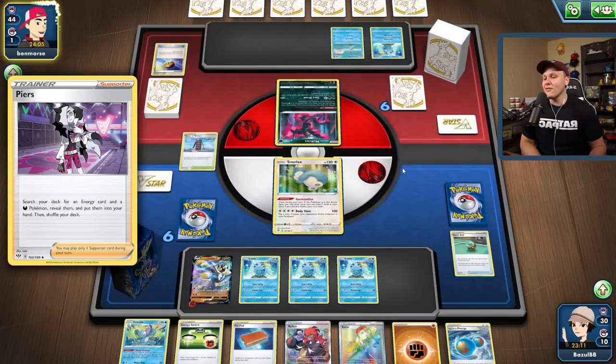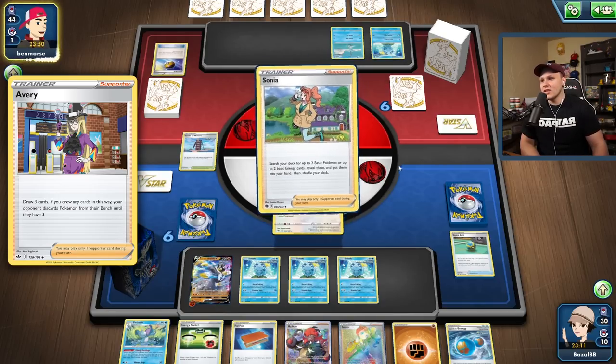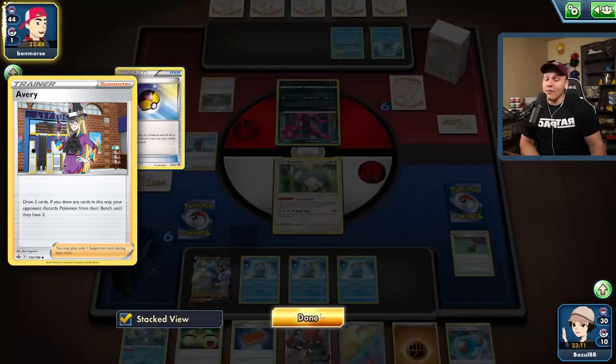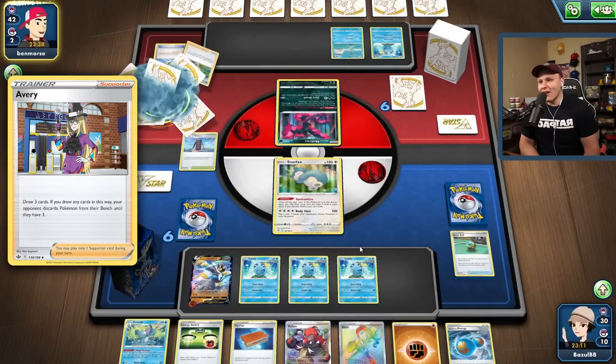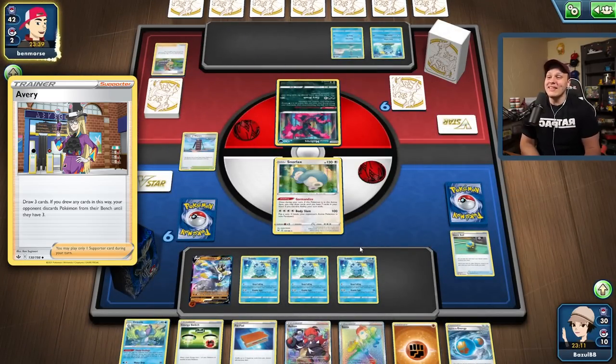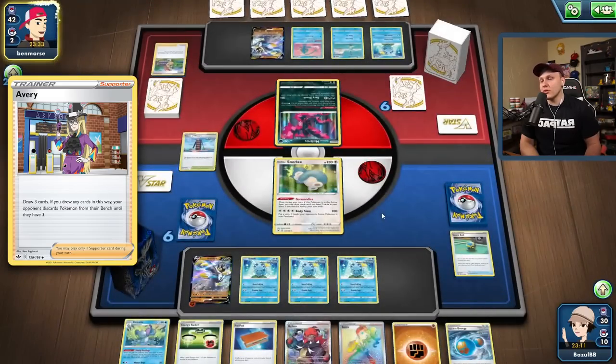What we can combo this with, instead of just going for a G-Max Rapid Flow, is use Avery to limit our opponent's bench and then use G-Max Rapid Flow to take away pretty much all of their options. Now like I said, they could be running Manaphy which protects their bench — and they are running the Manaphy, so this is gonna get a lot more difficult for us.